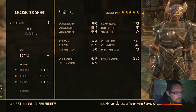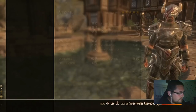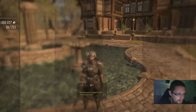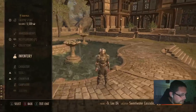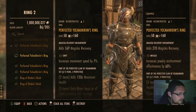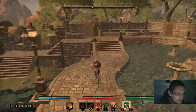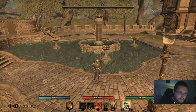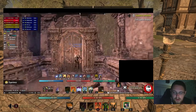My next favorite trait is Swift. Swift is particularly nice for ad pulls and certain trials. Each piece gives 7% increased movement speed on a gold piece of jewelry, so when you put three on you're moving incredibly fast — it looks like you're sprinting when you're not. It's a very situational trait, but in the situations where you do use it, it's very very good.